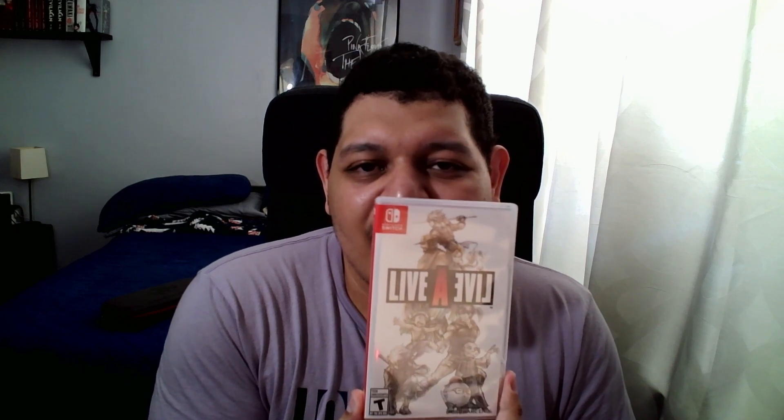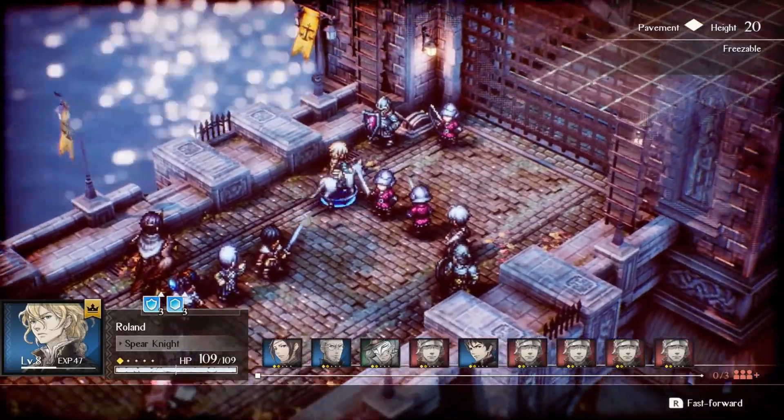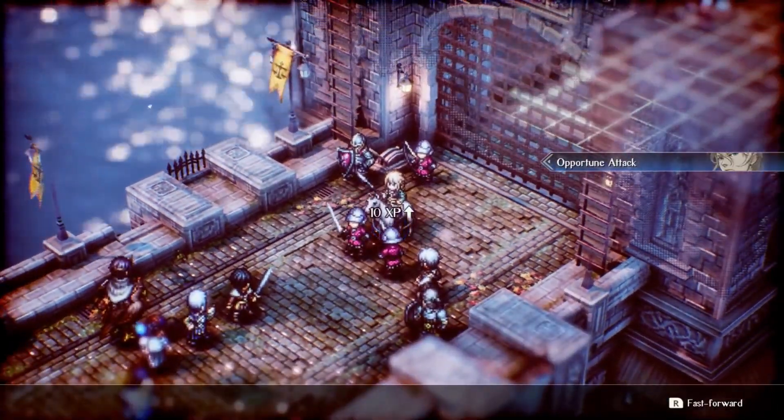Hey, it's Jugs here, hijacking Mandy's video to talk about a game she forgot — Live A Live. To be fair she doesn't own it, so I'll cut her some slack. Live A Live is a JRPG that never came out in the West, likely due to sales reasons. It was remade from the ground up by Team Asano — the same team behind Octopath Traveler and Triangle Strategy — so they know how to make good games.